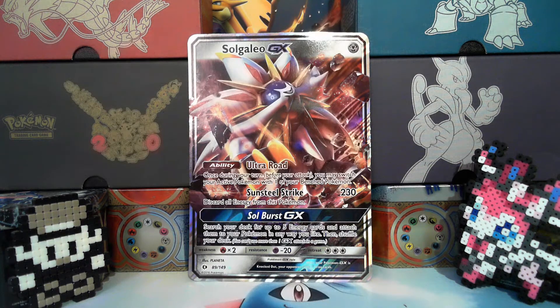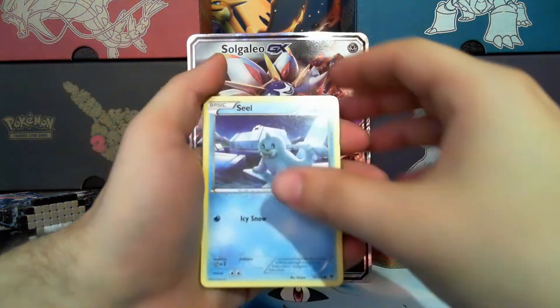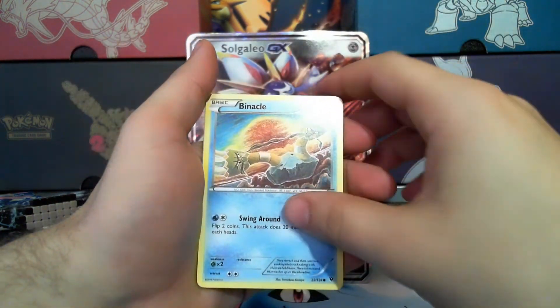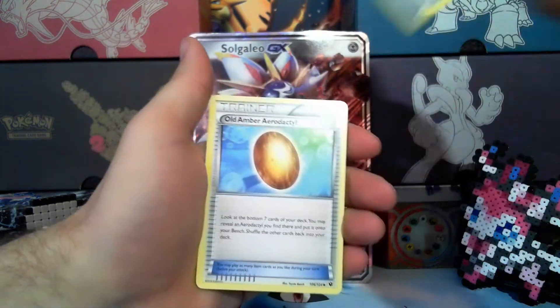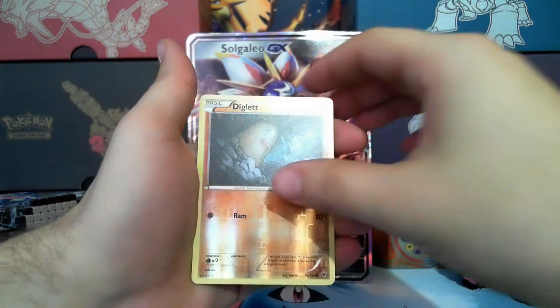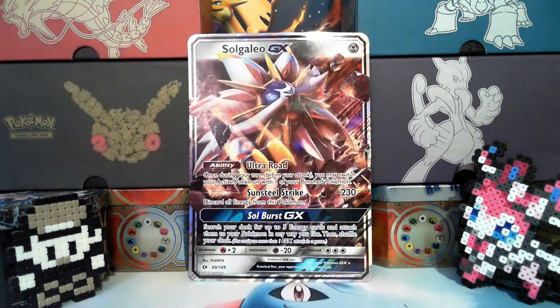Next we're going to open Fates Collide — come on, something good! We got Feraligatr move it — Seel, Finneon, Gible, Gabite, Binacle, Bineco, Power Memory, old Aerodactyl, Ducklett — and the rare is White Kyurem, a hollow. Pools — I kind of liked it; Raticate would have been better if it was Raticate BREAK. Very playable.